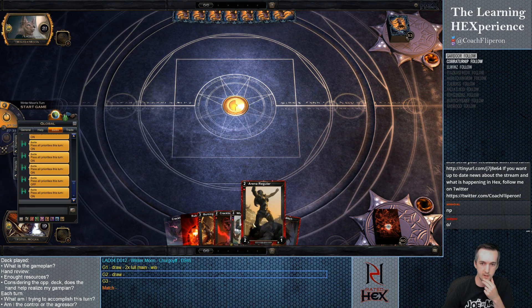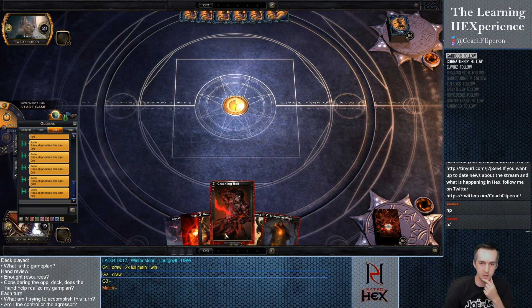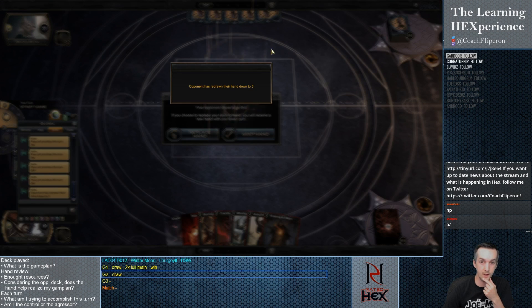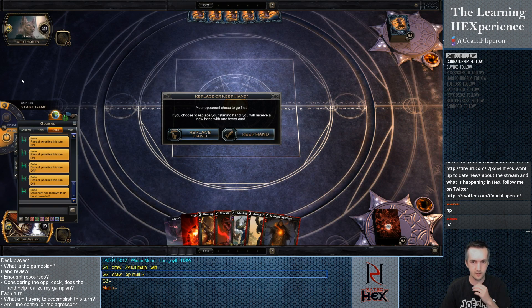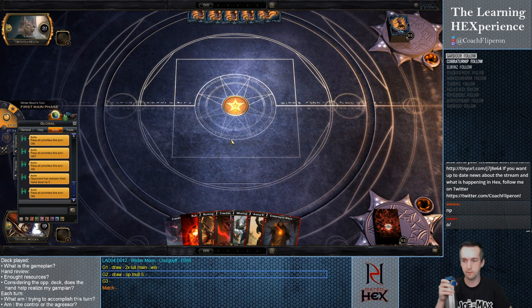We've got Brutalizer and a regular Bolt, the Witch — we need a Blood Threshold, but we're in good shape here. If we get another Shard, we've got turn 3 regular and open them down to 5 right now. That is significant for us — we do keep that. We're on the draw, so we've got a good chance of drawing our Shard.